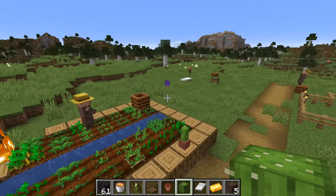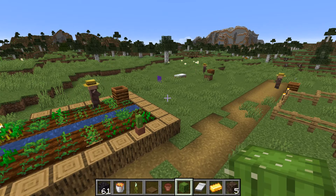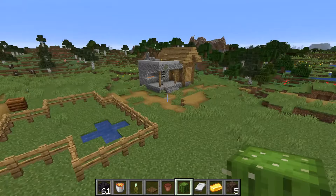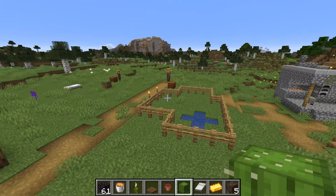Opening a world from earlier than 1.14 in 1.16 causes villagers to vanish — so if you saw villagers vanish when you updated your world to 1.16, that should no longer happen hopefully, and that bug has been fixed.